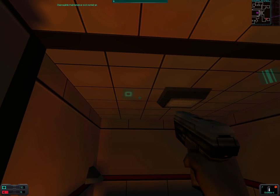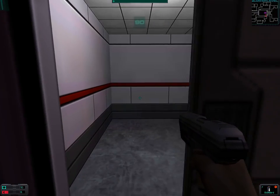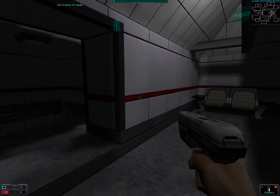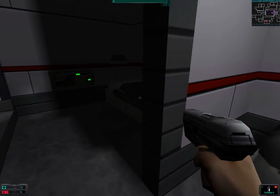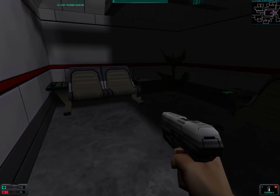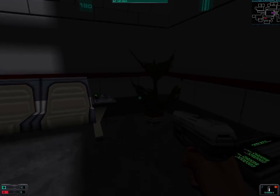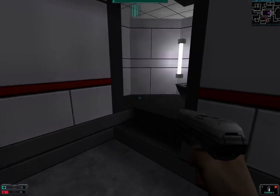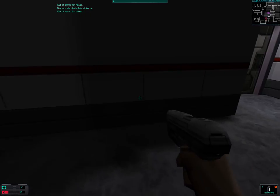Sometimes there are hacks placed on the wall, so we need to be careful. This seems clear - nothing in here. Cyber modules, always welcome. Just double-checking - nothing there, nothing up there. Some ammunition.